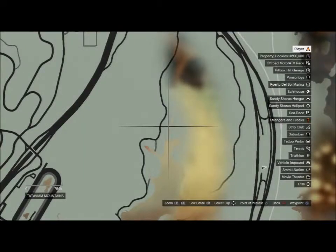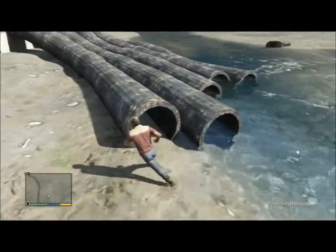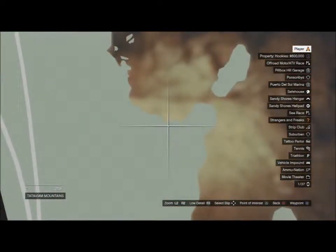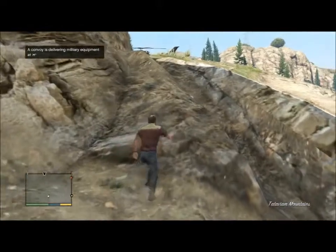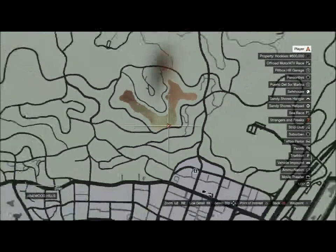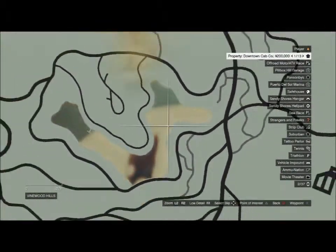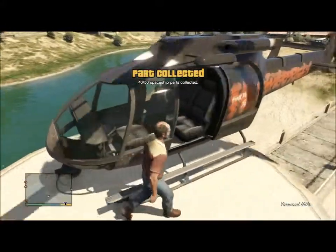Number thirty-seven is just north of thirty-six on the other side of the mountain — you want to find the tube; it'll give it away right when you find the tubes. Number thirty-eight is in Tataviam Mountains District Beach — you want to listen for this one; it's right next to the rock formation. Number thirty-nine is in Vinewood Hills at Lake Vinewood — swim to the middle of the lake and swim down against the wall; it should be right under the metal formation. Number forty is at Vinewood Lake Tower — the only way to get on top of the tower is by using a motorcycle as a stepping stone or a helicopter. Back to my advice: use a helicopter.